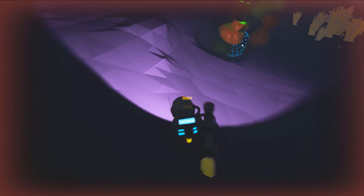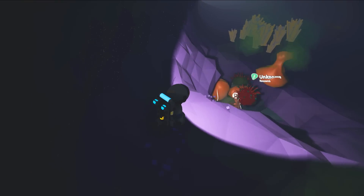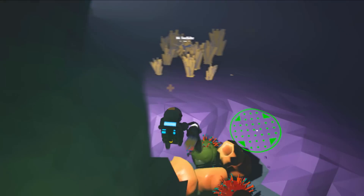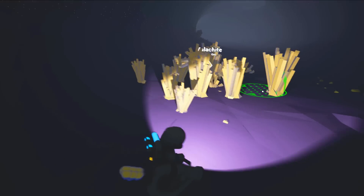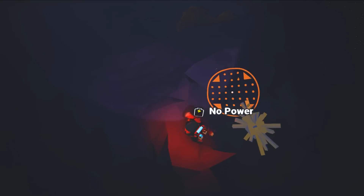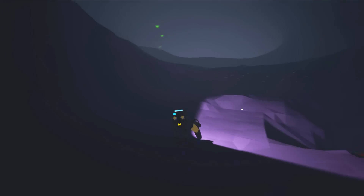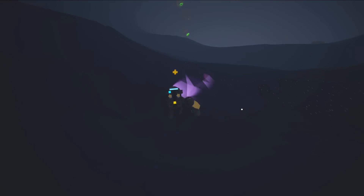Get rid of these spore things before they murder us. Don't die. Get out of here. Kill that one too. And that one. Don't die. I just need some copper. Okay, we got enough. Let's get out of here because my oxygen is already starting to run low. I only have two tanks.